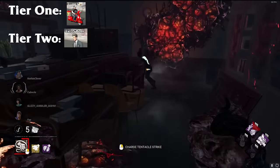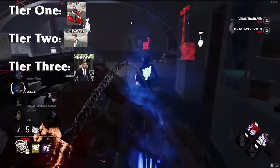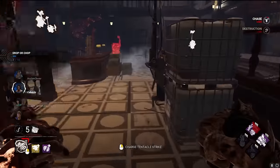At mutation level 2, the whip can break pallets. At level 3, it gains an extra meter of range, and Nemesis moves faster while holding it. If a survivor is already contaminated, the whip will injure and then down survivors normally.